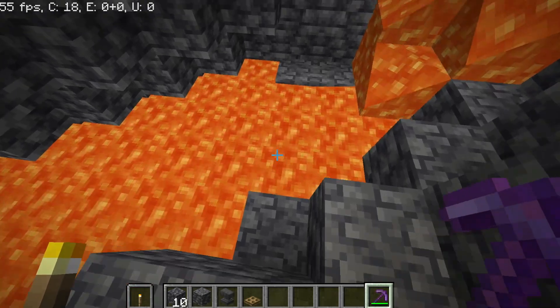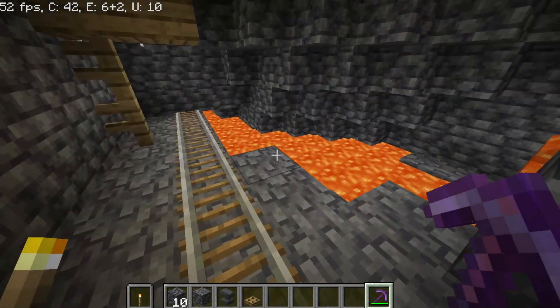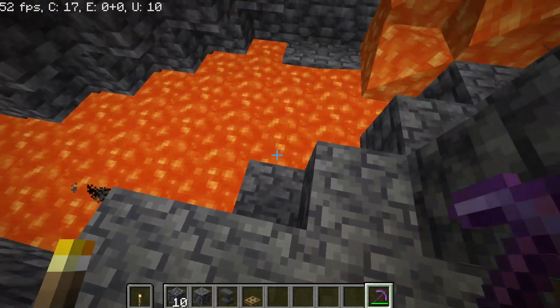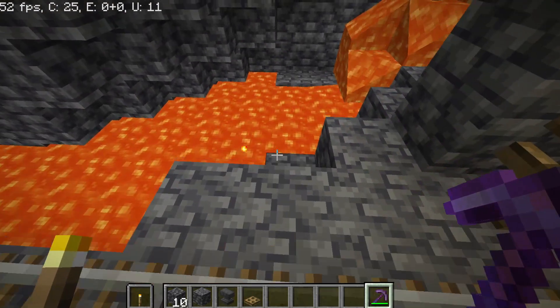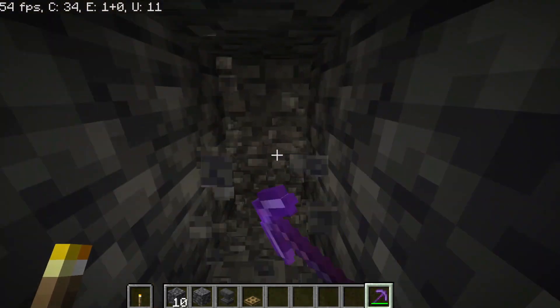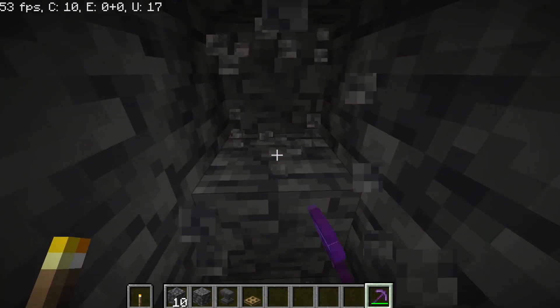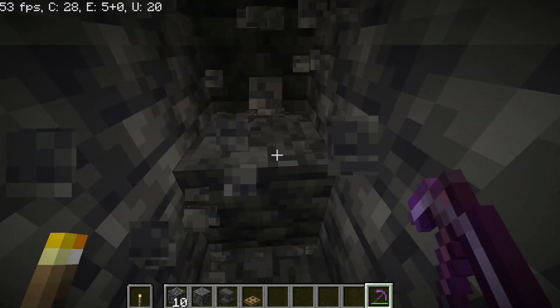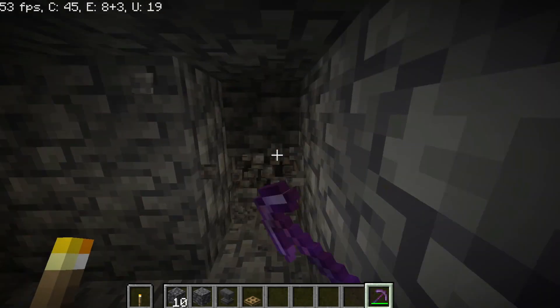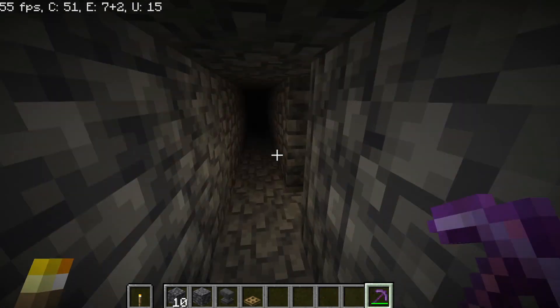With that out of the way, let's start with the strip mining. I personally don't recommend strip mining as it takes a long time and a lot of resources, but if you're out of luck and you just want to strip mine anyway, I will show you the perfect way. You're going to want to dig straight in a direction, but around every two blocks you're going to want to dig a big tunnel to the side, just to make sure you aren't skipping any diamonds and you have all sides covered.